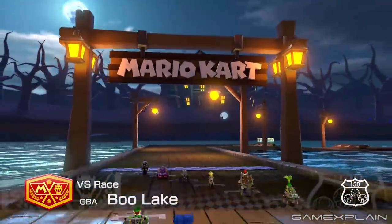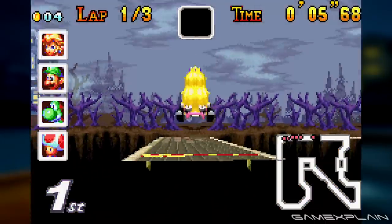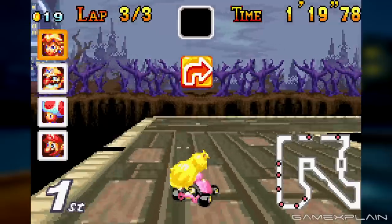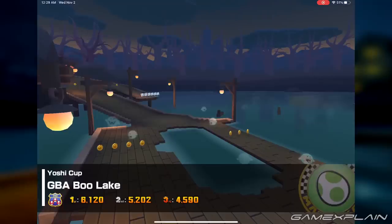Now let's have a look at the visual changes. In the original, a dynamic skyline could be seen, transitioning from night to a bluish twilight at the start, then becoming night again during the final lap, similar to Sunset Wilds in the same game. For Tour, this became a consistent orange, but billowy clouds were added.